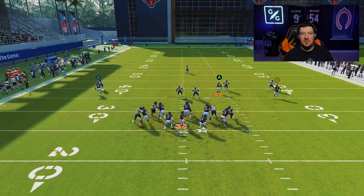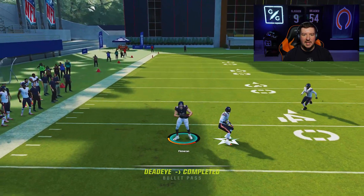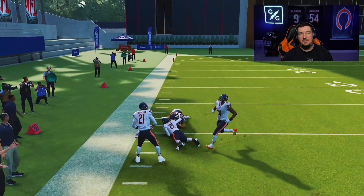If you notice for whatever reason that the man coverage is biting on the stutter go, throw it over the top. But typically speaking, the stutter will create separation underneath, which will allow us to get those snappier rocket catch animations if the player doesn't bite on the stutter. If the player bites on that little double move, throw the ball over the top. You don't necessarily have to throw this as a rocket catch.